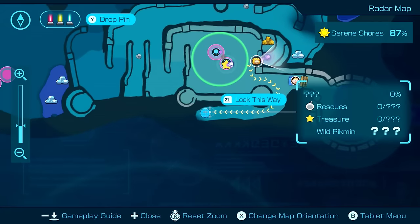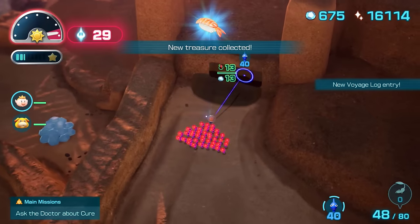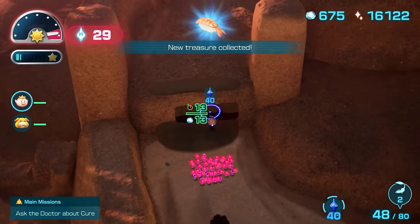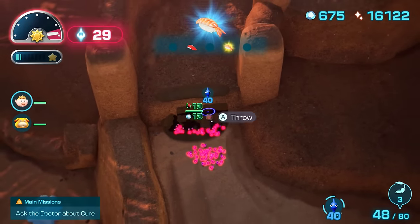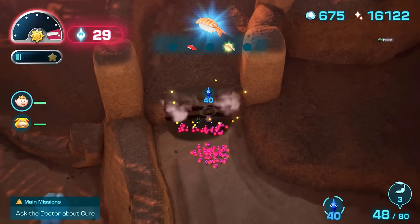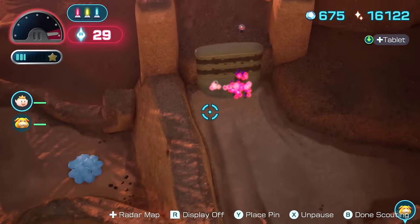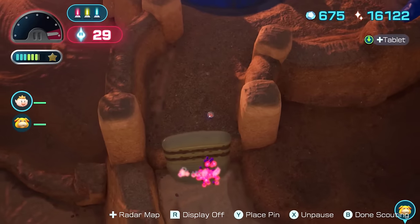I even had a soul-crushing attempt where I softlocked myself by about one second. Or if I was a little faster earlier in the day, I would have been able to unearth the Blue Onion to pick it up after going into the last cave right before the countdown started, since that was the last thing I needed and White Pikmin would have been fast enough without water in the way.